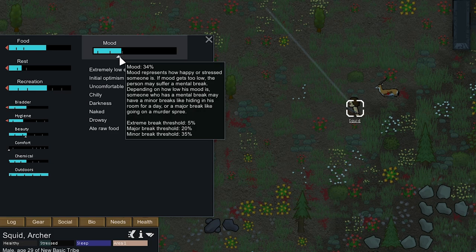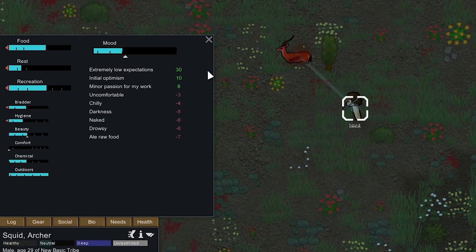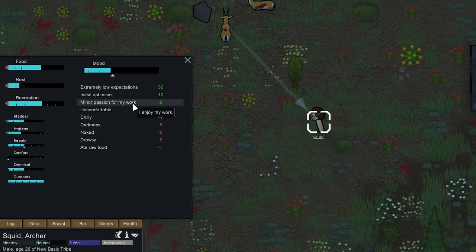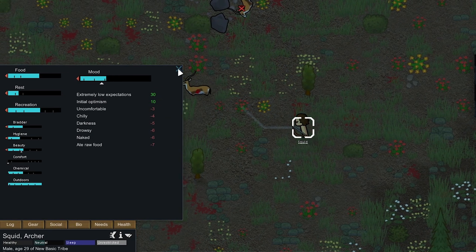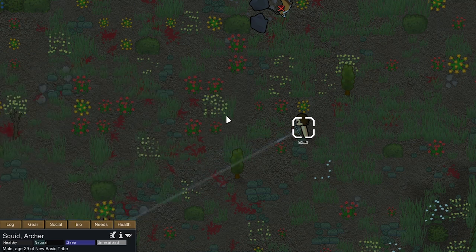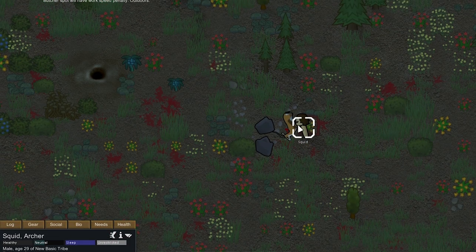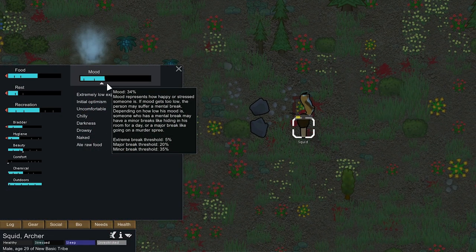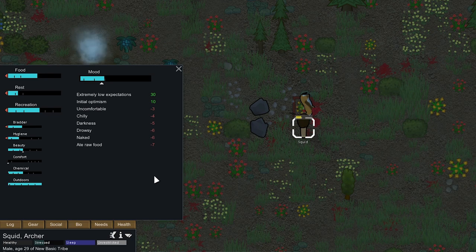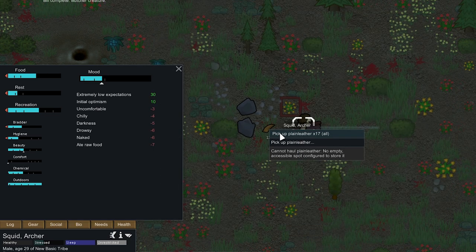For the first time on this playthrough, Squid could now have a mental breakdown — his mood dips slightly below 35%. We're going to just keep hunting these gazelle. For some reason we're getting minor passion for work when we're hunting — and nice, we killed a gazelle finally. His mood is actually not in mental break while he's shooting at these gazelle, and it's boosting him slightly above minor break which is good. We're just going to plop a butcher spot right here and butcher this gazelle to keep his mood above minor break.